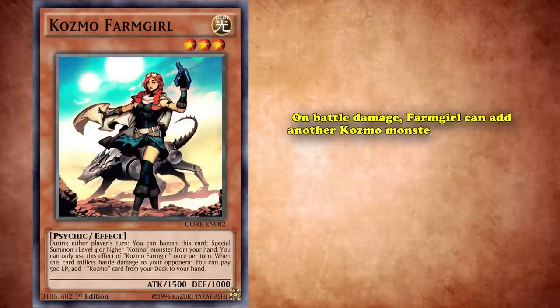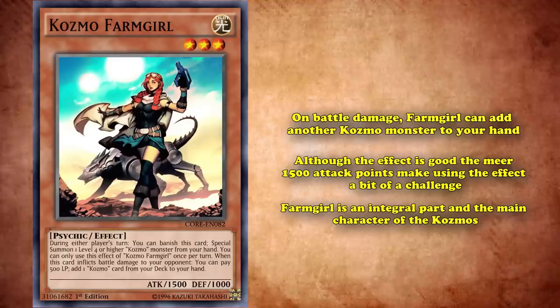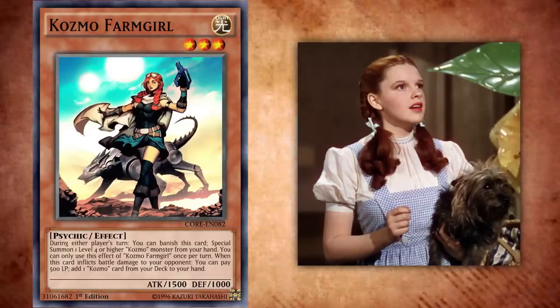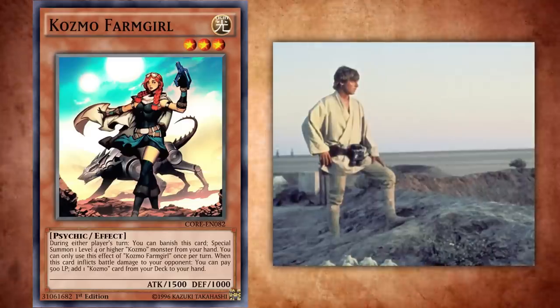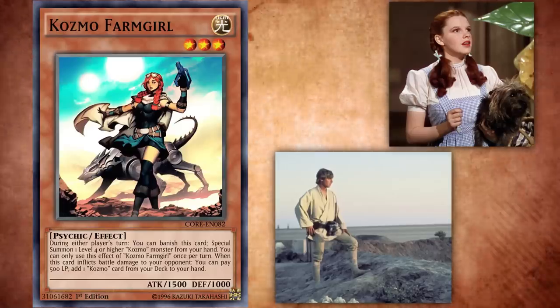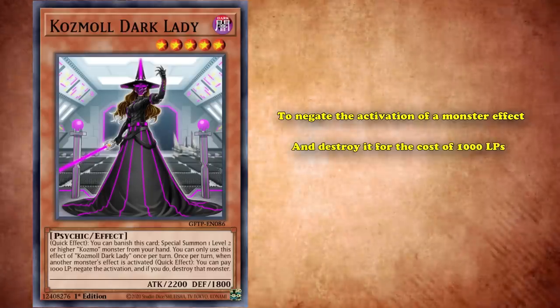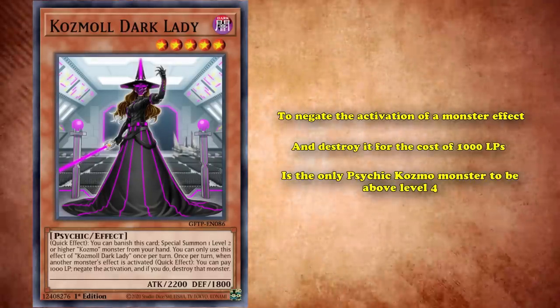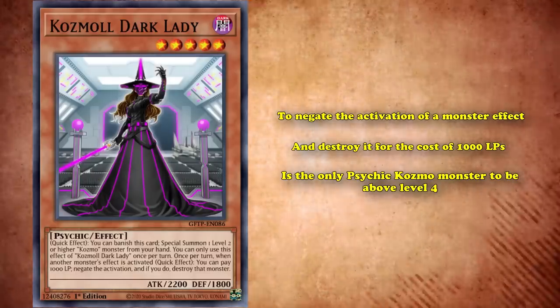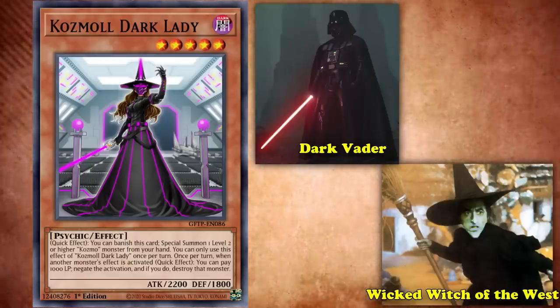Both are psychic monsters with the same archetypal effect, plus strong individual effects. On battle damage, Farm Girl can add another Cosmo monster from your deck to your hand — though her mere 1,500 attack points makes using the effect a bit challenging. Farm Girl draws inspiration mainly from Dorothy from Wizard of Oz, with the iconic red hair and her dog Toto in the background, though she's a lot more mechanical. There are also nods to Luke Skywalker from Star Wars, mainly from the desert setting and the attire Farm Girl wears — interestingly, both characters come from farms, nodding to both Dorothy's family farm and Luke's moisture farm. On the other end is Cosmo Dark Lady, the Darth Vader slash Wicked Witch of the West combination. She has the effect to negate the activation of a monster effect and destroy it for the cost of 1,000 life points, and is the only psychic-type Cosmo monster above level 4. Design-wise, her iconic dark robes reference both characters, with a mask representing Vader, a witch hat for the Witch of the West, and a purple light sword to tie it all together.